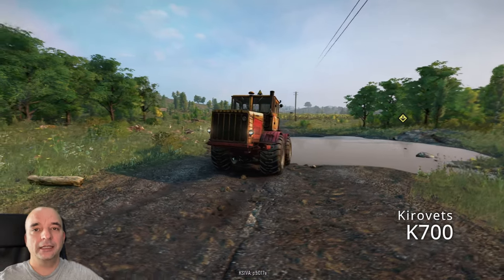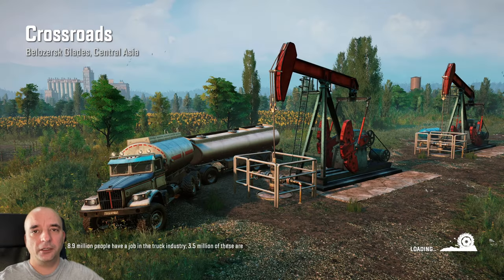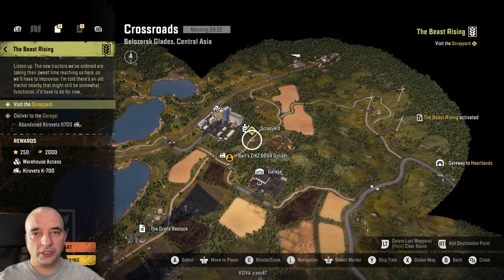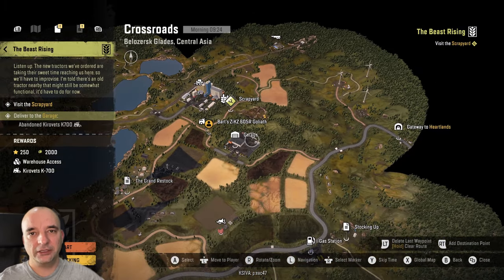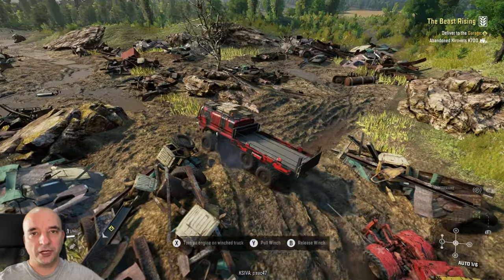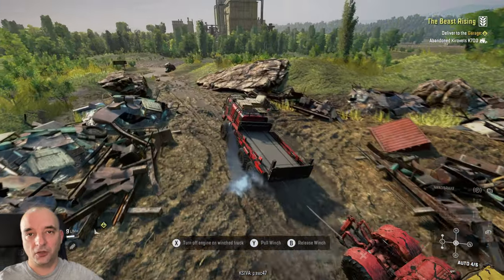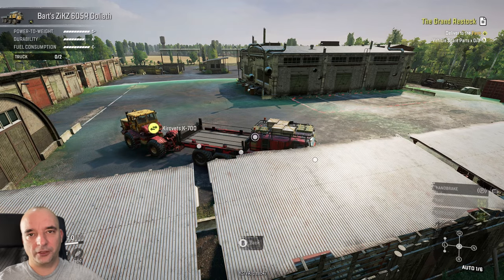Let's start with the easiest one — the tractor, the Kirwets K700. You get this one on your starting map, the Crossroads, and all you gotta do is just one simple contract. Go to your contracts, then Harvest Corporation contracts, and the contract you're looking for is called Beast Rising. All it requires is to visit the scrapyard first. Once you visit the scrapyard the stage is completed, then the game asks you to deliver the tractor back to your garage. It's a very straightforward mission — the garage is literally around the corner, so it shouldn't take you too long. Once you deliver the tractor, the contract is completed and you can swap trucks and recover that new tractor to your garage.